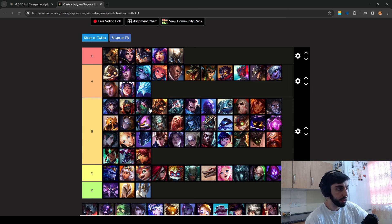Akali has crazy sustain — if you do a bad trade and she has Doran's Shield, she's gonna heal up and you'll run out of resources and health and mana. At level 6 she can just always kill you, so you need to go Blade of the Ruined King in this matchup. She doesn't beat Talon just because you can still solo kill her. Brand has crazy wave clear and AOE — he's gonna be very strong late game even if you do kill him early.